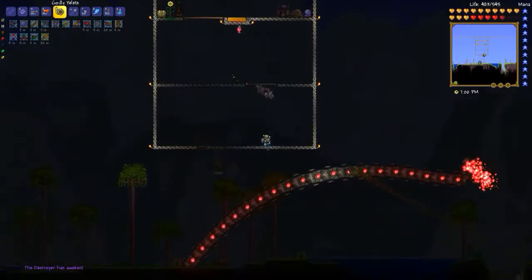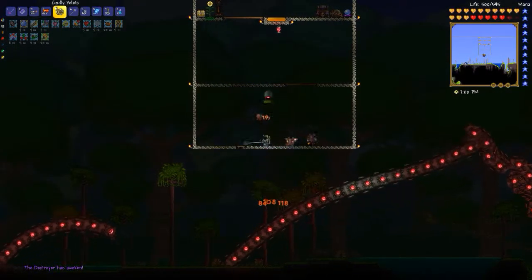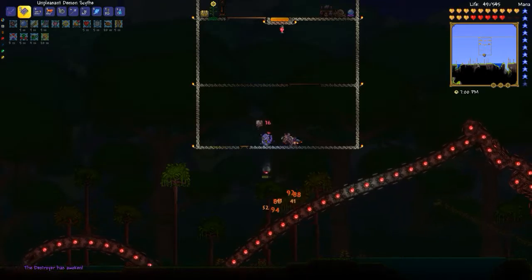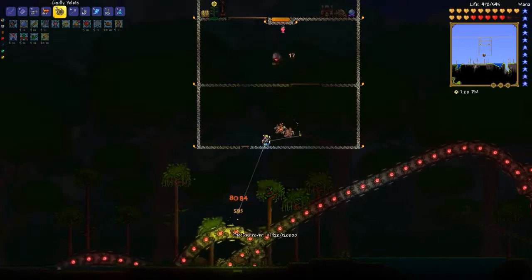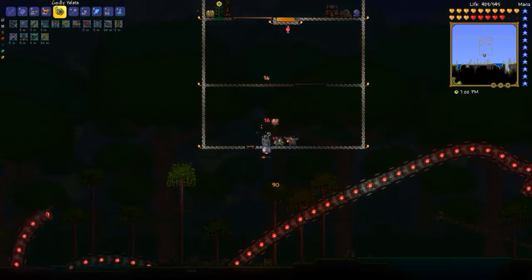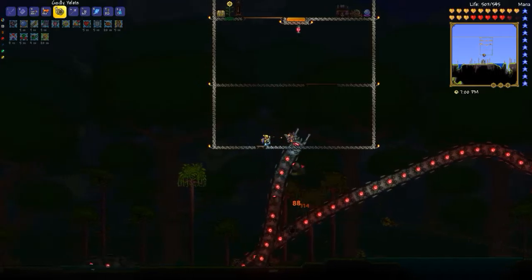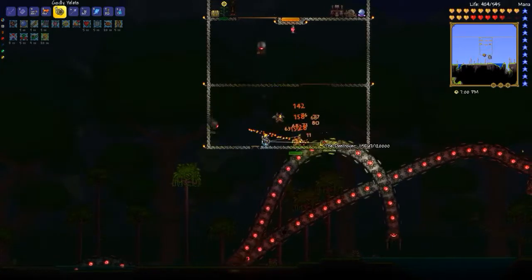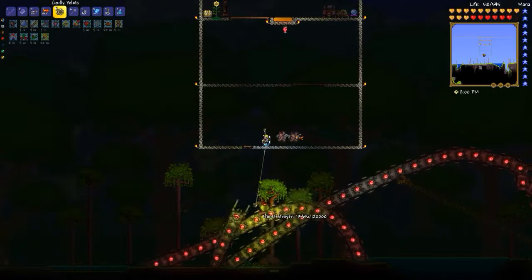And here comes the Destroyer. My basic idea, as you can see, is to stand up above him and use the yo-yo to do damage. I've got the flask that decreases enemy defense when they get hit. I don't know if that's effective against this guy, but I'm using it anyway.